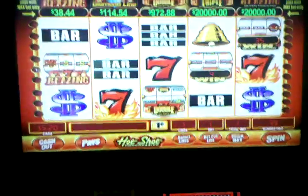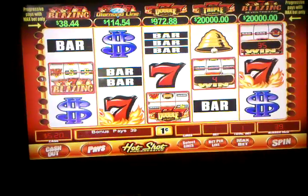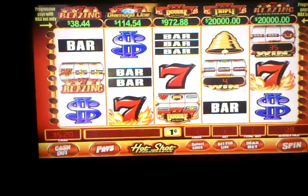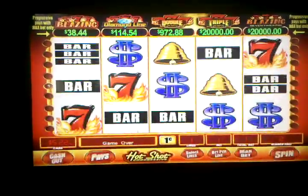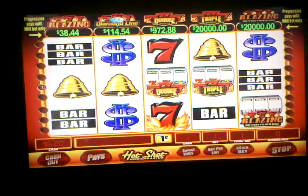We started with five bucks, we're up to five dollars and twenty cents. Actually, this would work exactly the same if this was a dollar machine and you were betting a dollar per spin and only playing one line. So we'll just continue to press the button as fast as we can. We'll pick up a few line hits. And we're back in the bonus round again.